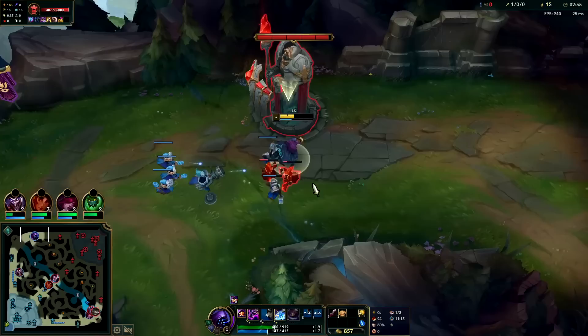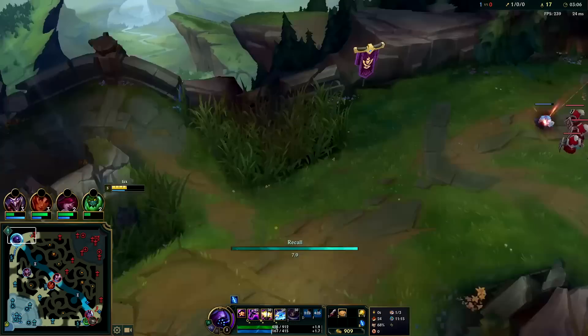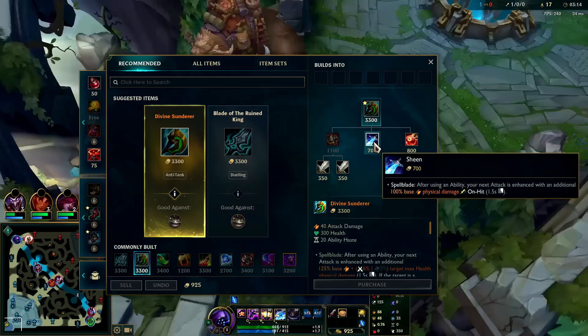We activated E once we were in range. She then panic-flashed away, then we used our Q when we could no longer reach her with stun or auto attacks. Since we had minion advantage, if she hits us she's soaking their aggro — three range creeps is an AD carry auto attack in terms of damage output. She was going to get absolutely rolled. What she had to do from that position was just reset — she could not stay, she was in a really bad spot.